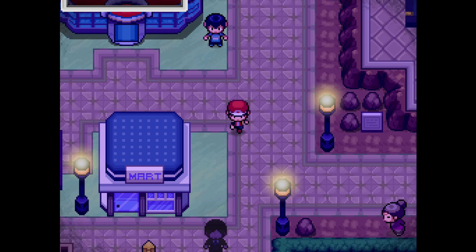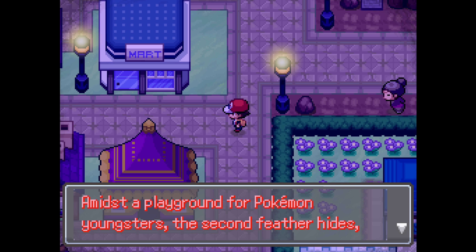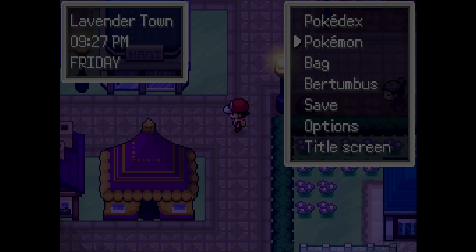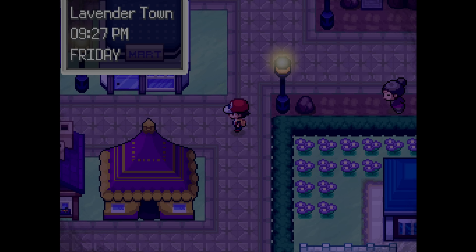Let me show you how it works. When you walk around Lavender — or places adjacent to Lavender — at nighttime, ghosts will appear. You speak to the ghosts and they tell you where the feathers are found. The first feather I've already collected; I'll show you where I got that one. This is the second hint: 'Amidst a playground for Pokemon youngsters, the second feather hides surrounded by innocents.' The first feather — let me teleport over there — was in Vermilion.